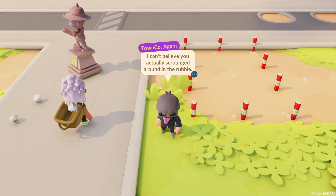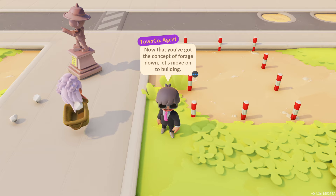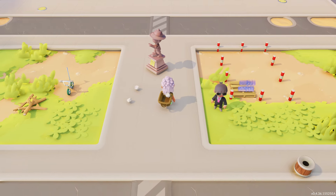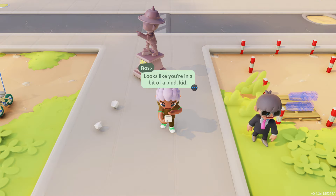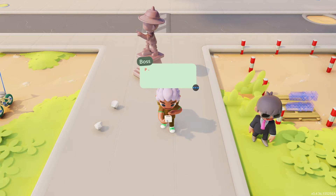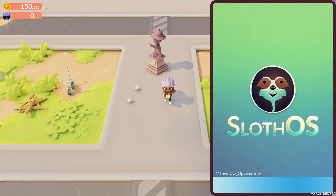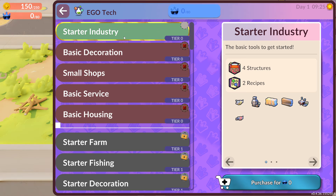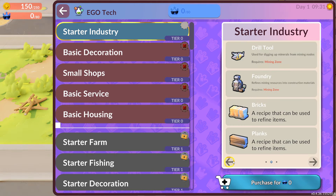The NPC remarks on scrounging through rubble, then moves us on to building — we need bricks and planks. We're directed to the Ego Tech app on the phone tab to purchase the Starter Industry Pack. Boom — purchased. So now we have four structures and two recipes unlocked. Ego Tech is kind of like a skill tree if I recall correctly.